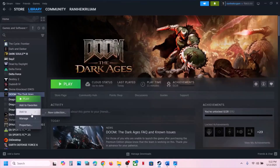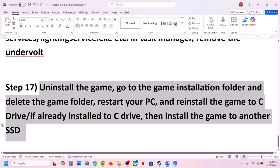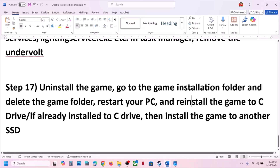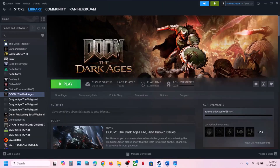The last step is to uninstall and reinstall the game to a different drive. Uninstall the game, go to the installation folder and delete the game folder, then restart. If the game was on D Drive or an external drive, reinstall it to C Drive and check. If already on C Drive, try installing to another SSD. One of the steps in this video should help you run the game successfully on Windows. Thank you for watching — please like and subscribe to the channel.